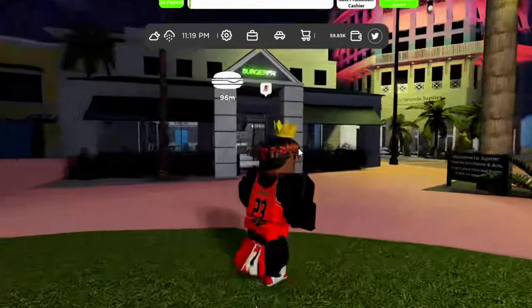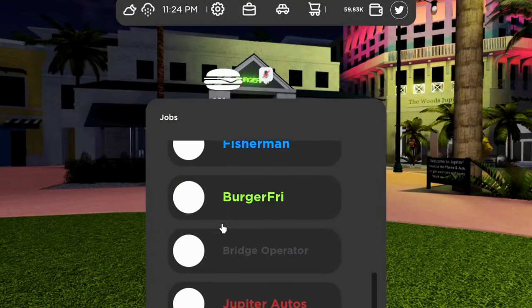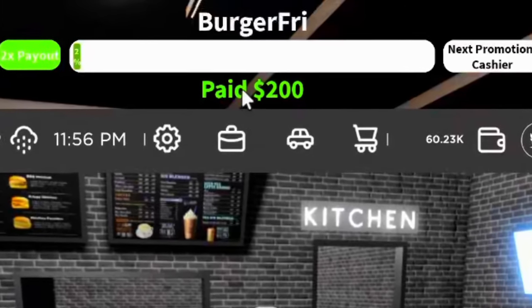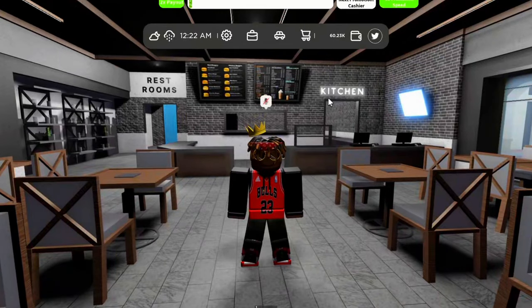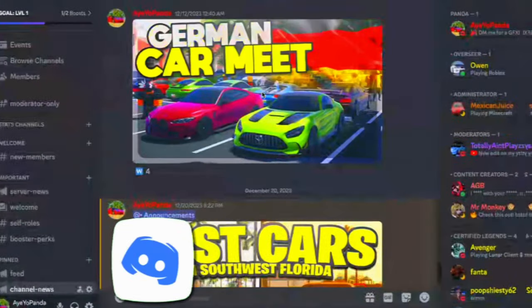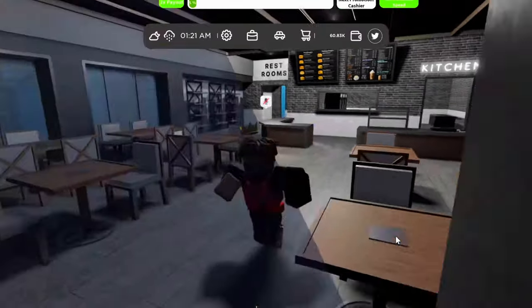If you don't feel like doing all of that, there's literally a job right next to you — Scott Burger. Just go to your jobs, click on it, and you can sit here and run your auto clicker or auto jump, and it pays pretty rapidly. So that's the best way to make money in Jupiter Florida. Let me know if you found this video helpful — hit that like and subscribe button with the notification bell, and join my personal Discord server. Thanks for watching, peace out!